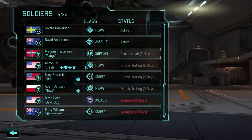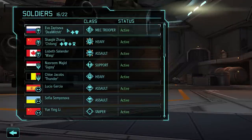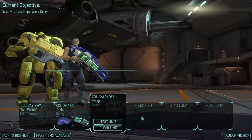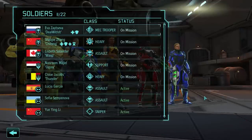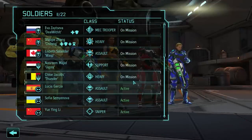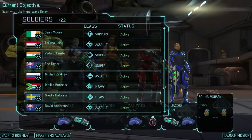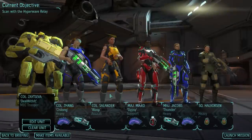I actually have three people in psionic testing. I've got Eva, Zhang, and Lisbeth. And I've got these people as well - yeah, this should be fine. I'm actually going to bring one of my fresh heavies to this mission. She can come. Now I just need to give them proper gear.